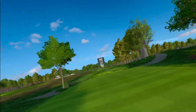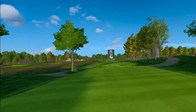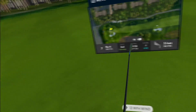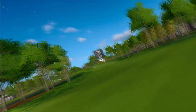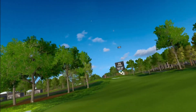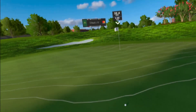Seventh hole, par 4, 480 yards, dead straight, going into a headwind. Didn't like the line initially but it got the fade back — 282 on the drive, 199 to go. Long second shot into the wind, uphill — going with just a regular 4 iron shot. That ball is fading a bit more than I want but should be okay on the green. Uphill putt, around 23 feet.